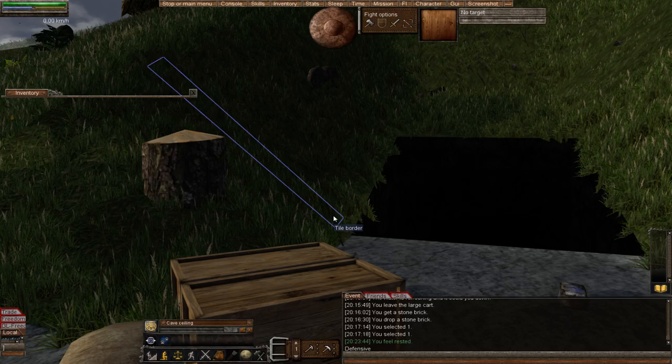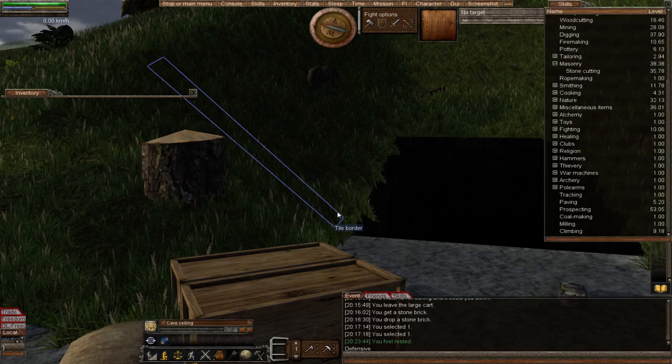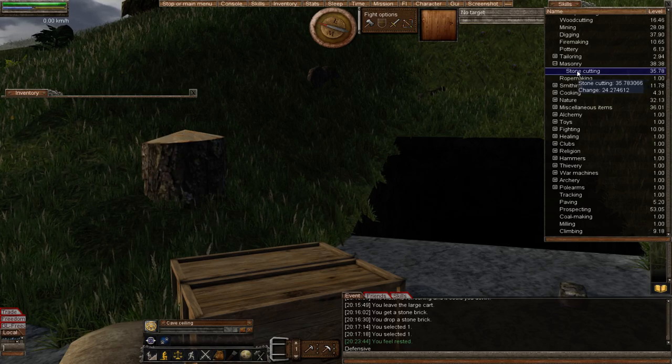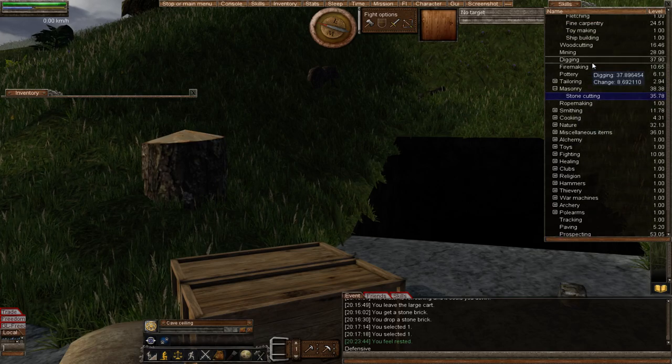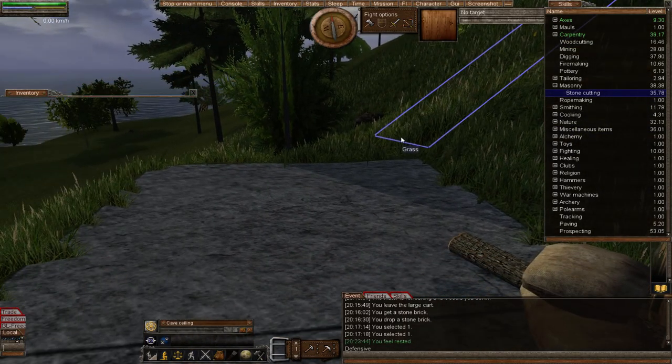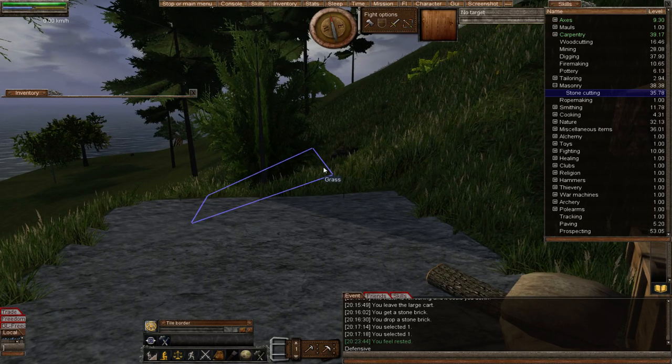There are some things to mention about a guard tower before I start. First, when you build a guard tower there are numerous skills that will improve — and they're all good skills. Namely masonry and stone cutting. Stone cutting makes some amazing items in this game, and at some point you're going to want to build yourself a lovely cottage or nice house. You'll also get your carpentry up a bit as well. It is by no means a waste of time even if you decide to move on later.